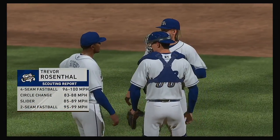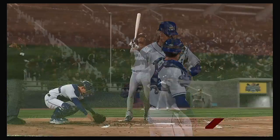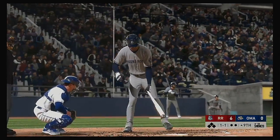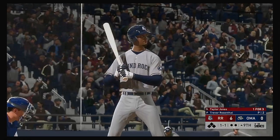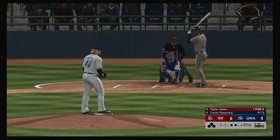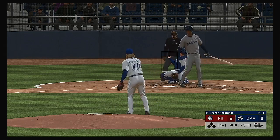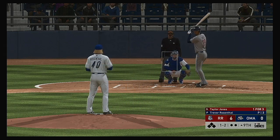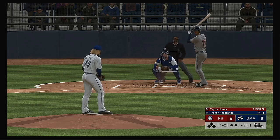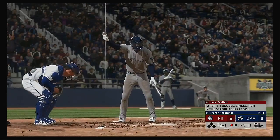Trevor Rosenthal enters the game from the pen, and because this is a non-save situation, it's evident they're just trying to get him some work after having not thrown in several days. This is all about keeping him sharp and giving him the chance to pitch in a real game situation. The 1-2 — he is swung on and missed. He got him.